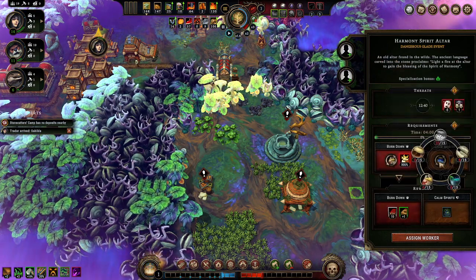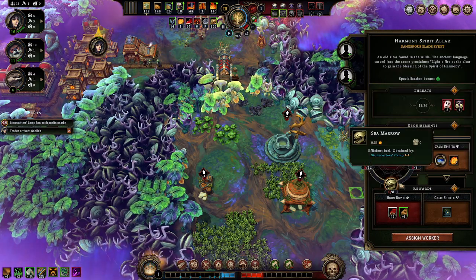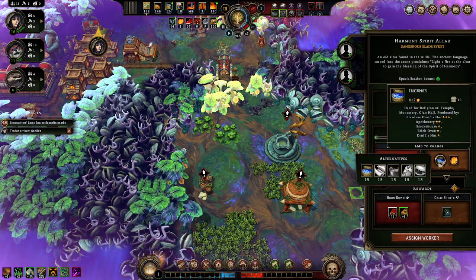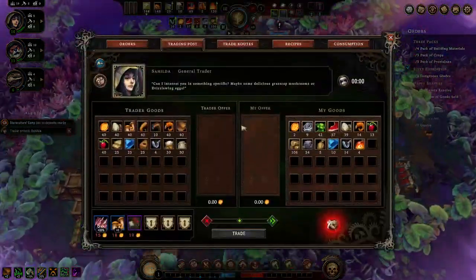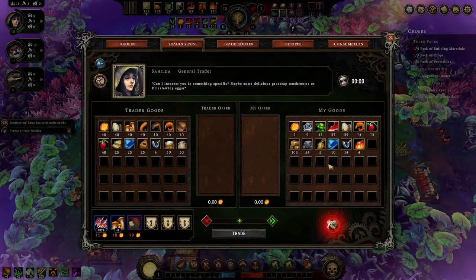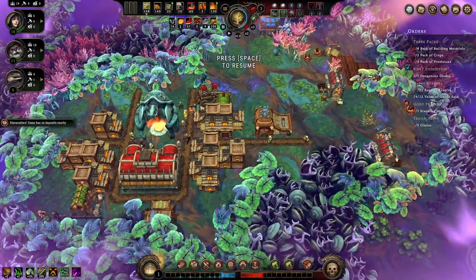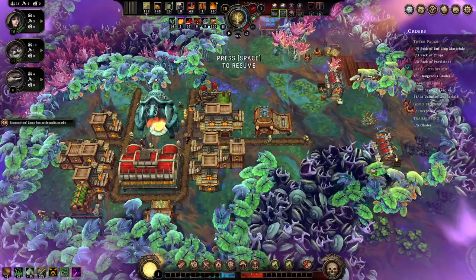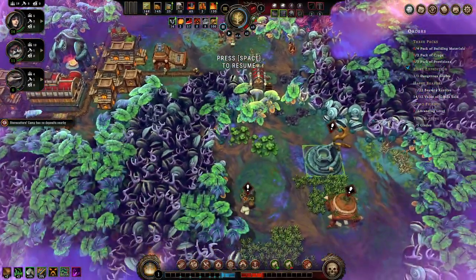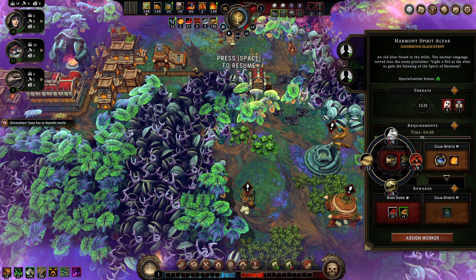Calm spirit - this is a harmony decoration - or bricks and provisions. Can't do that. And I can't do that either - oh wow, I can't do either of these options. We're going to have to pause on this dangerous glade event. She left - okay. Yeah I can't do that one and I can't do that one.